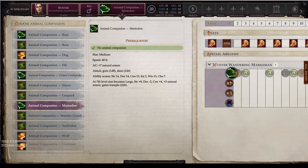Next is the mastodon — medium size. It may be medium but it looks gigantic right when you get it. It has a 40 speed, natural AC of plus 7 armor, 2 attacks: a gore that's 1d8 and a slam that's 1d6. Natural stats: 14 strength, 14 dex, 13 con, 2 int, 13 wisdom, 7 charisma. At 7th level, it becomes large with 22 strength, dexterity down to 12, constitution at 17, natural armor up to plus 10, and you gain trample 2d6. So you can trample 2d6 and then do your slams and gores — pretty good once you hit level 7.